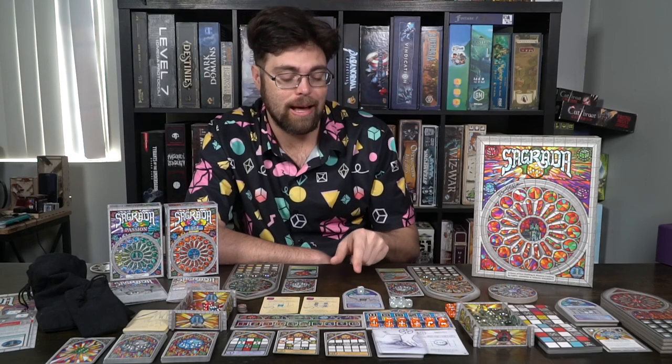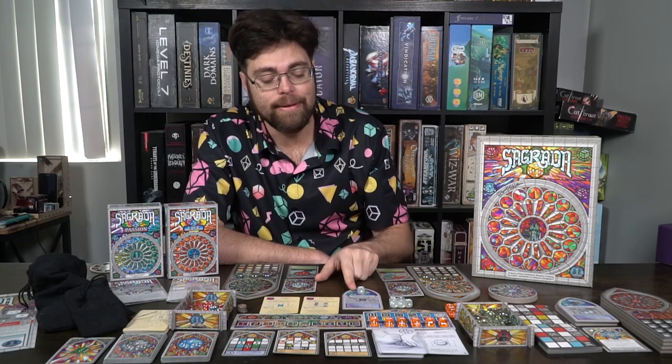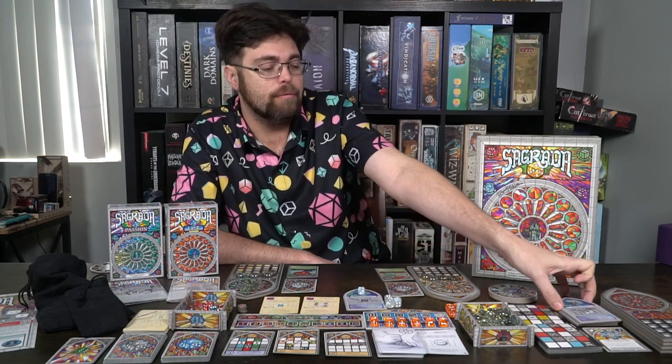The glass dice are wild dice, which are really nice for filling spots you might need. They also guarantee board progress in case you miss a die placement. Each glass die can have a unique ability — for example, you can spend two favor points to roll a random die from the bag, and if its value matches the glass die, you can set it to any value and return the random die to the bag. So if you roll a three and the glass die was a three, you could turn it into a six. There are six different glass boards and you only use one per game.